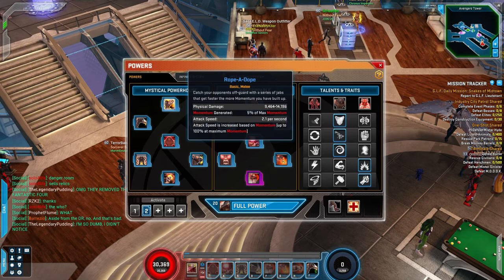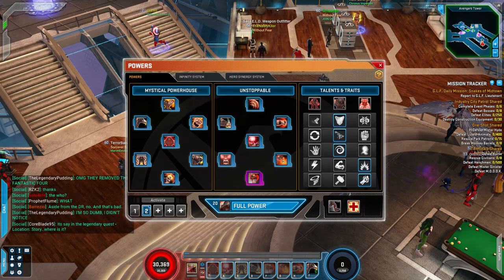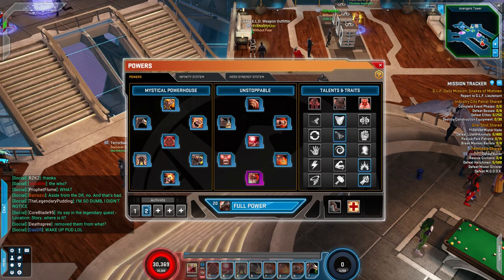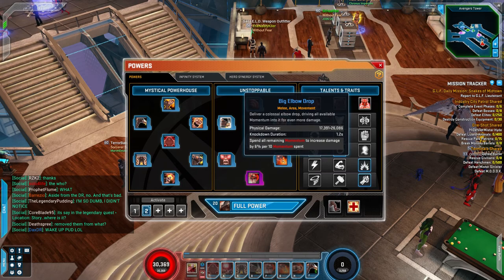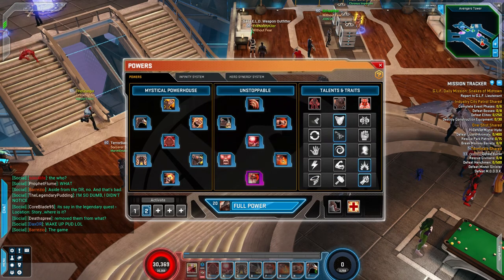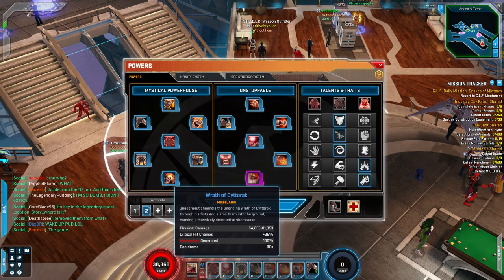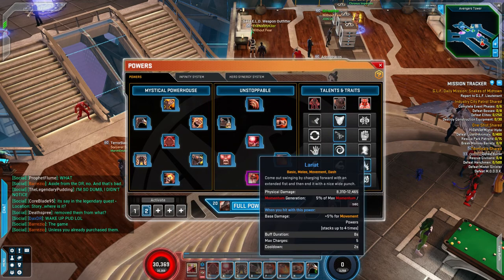Now might be a good time to talk about powers and traits. The way the game's been set up, each hero has a different playstyle that you can set up. For example, Juggernaut has basically two sets — a movement set of attacks and a stationary mystical powerhouse set of attacks. Based on how you prefer to play the hero, you can choose what powers you want to slot.